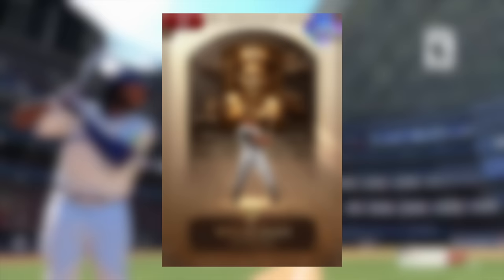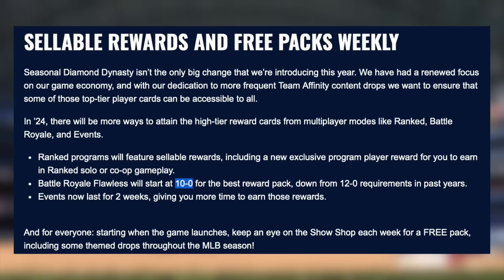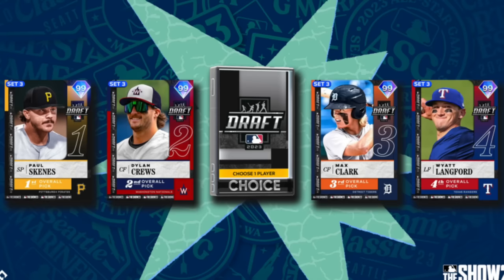There's also a brand new series of cards that was teased — many thought it was unclear, but that's 100% Willie Mays and his Hall of Fame plaque, so a new Hall of Fame series is coming. For Battle Royale: it's no longer 12-0 to go flawless. If you go 10-0, that is now a flawless run.